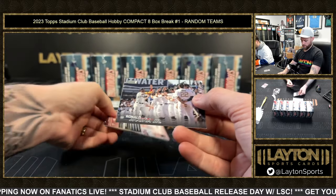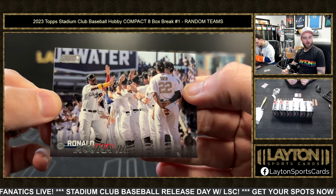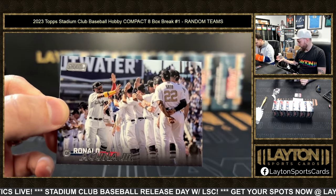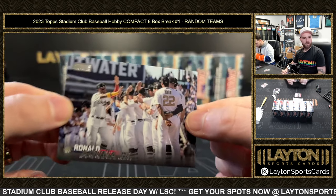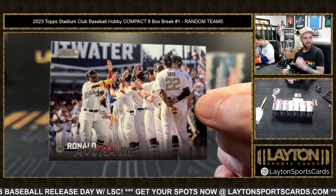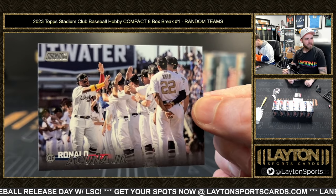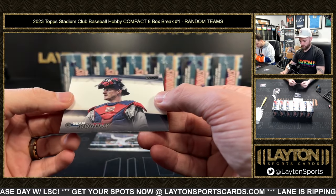Is that a Acuna variation? Back to back in the pack — it is! Holy cow, back-to-back image variation SPs! That's fire. I like the Acuna one — the All-Star lineup here in LA. Looks like Dodger Stadium in the background. Sean Murphy on the black foil for the Braves.